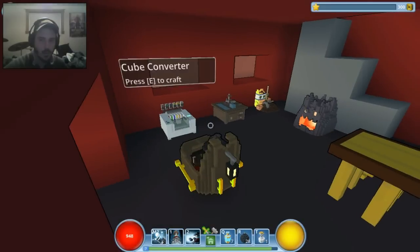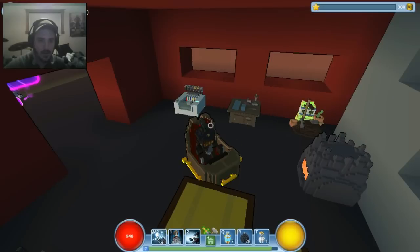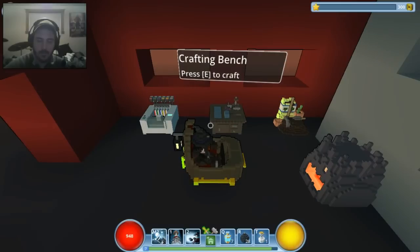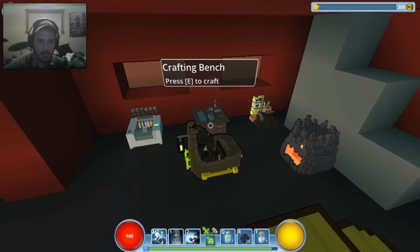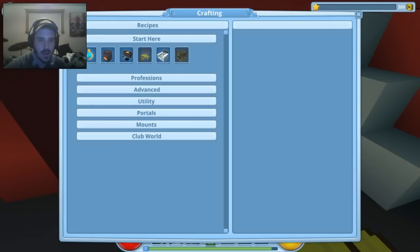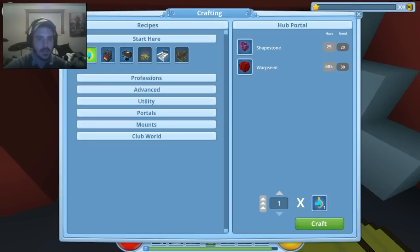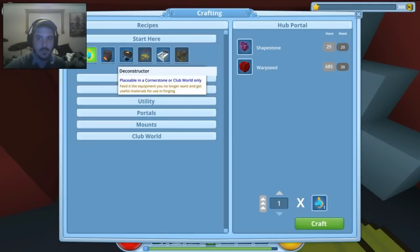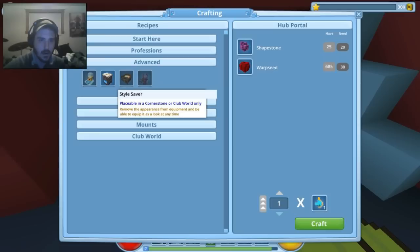Anyway, this is my lovely home. There are two stories — the bottom story I made a work area and put a little table and chair in there just for kicks. Some of the benches you can craft — it all starts at the crafting bench. You have a pretty extensive amount of items you can craft.